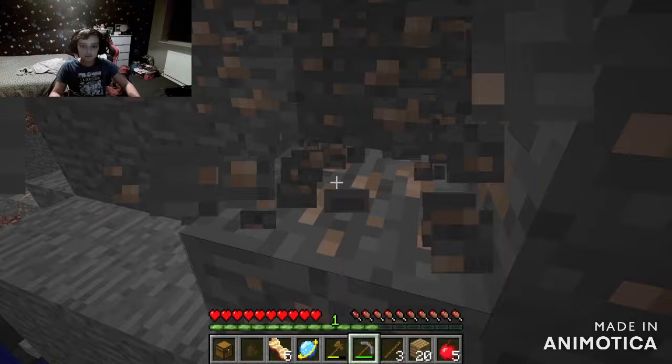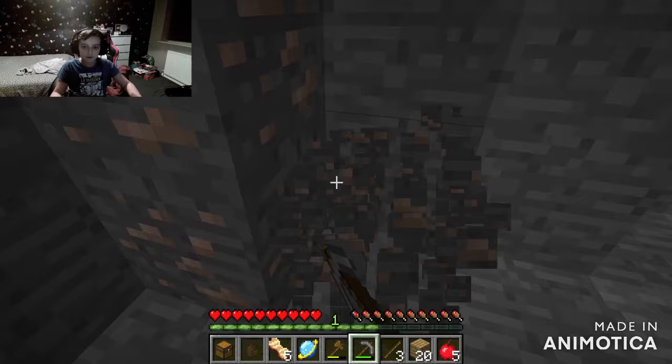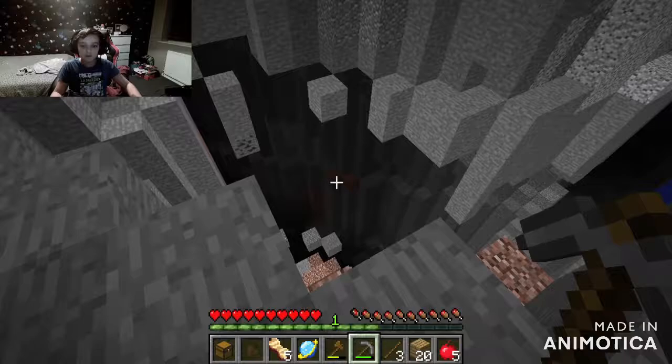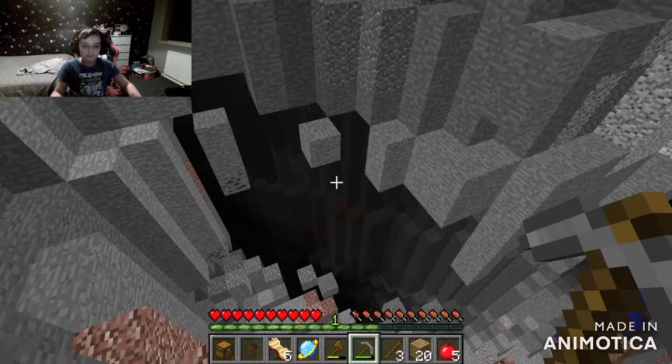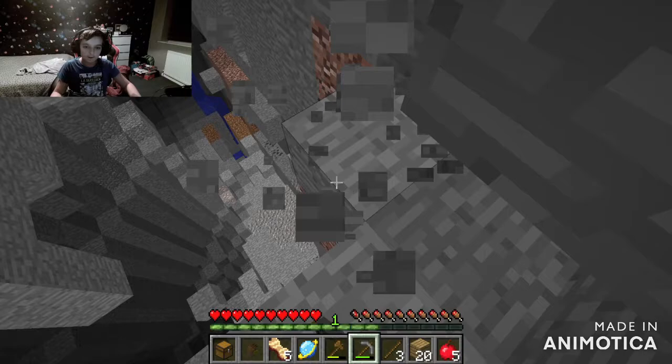If there's not lava down in this mine later down there, we could have a chance of finding a mineshaft. If we find a mineshaft, that'd be so good. Whoa — is this a double? Have we found a double ravine? No way! We found a double ravine, guys! This is really cool.